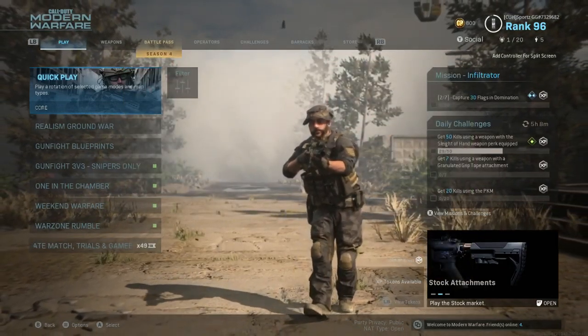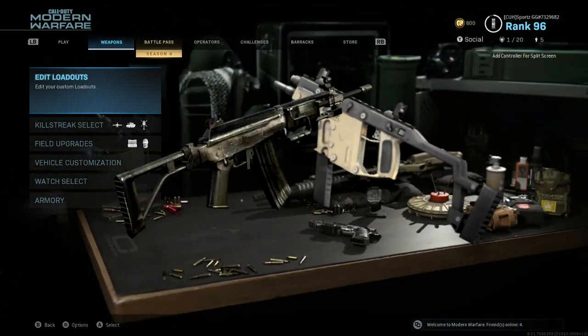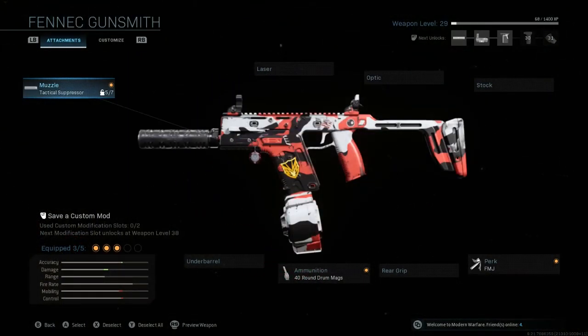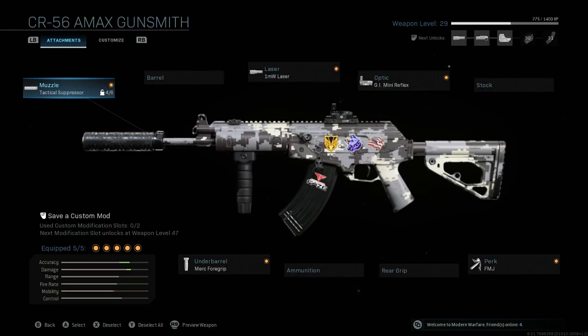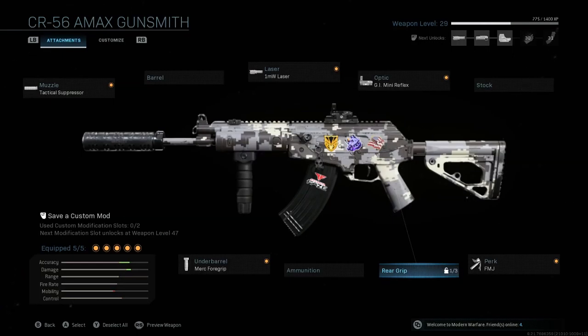In Season 4, two new weapons were added — basically just the Vector and the Galil — and both of them are insane. The one I want to focus on especially in this video is the Galil. Mine is only level 30 and it's already crazy. It's basically like an M4 plus an AK, but the recoil is pretty horrible when you don't put any attachments on it.